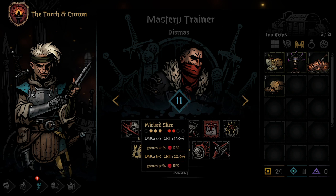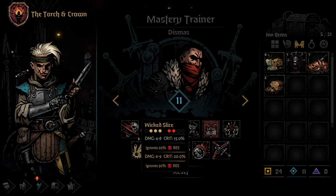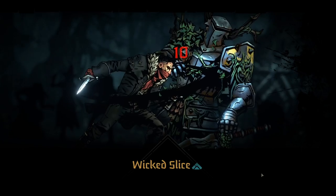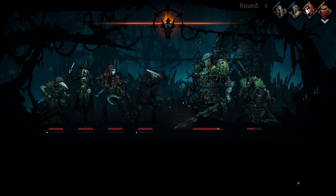The Highwayman's first skill is Wicked Slice. Wicked Slice is a decently strong melee attack that can be used from any position other than the back, and hits one of the front two enemies. While an enemy is on Death's Door, it will also ignore 20% of their Deathblow resistance. Using a Mastery Point here will increase Wicked Slice stats across the board, adding damage, crit chance, and additional Deathblow resist-ignore.